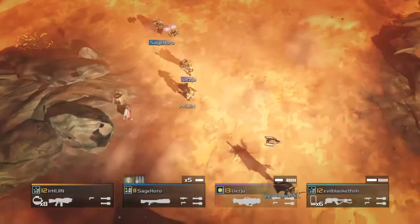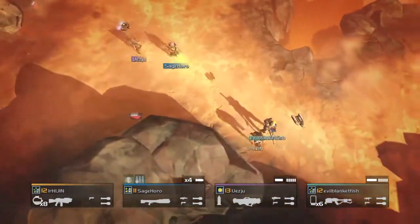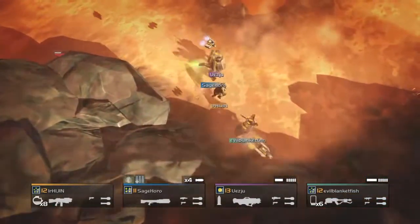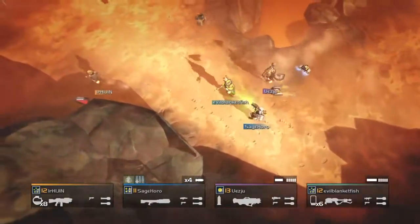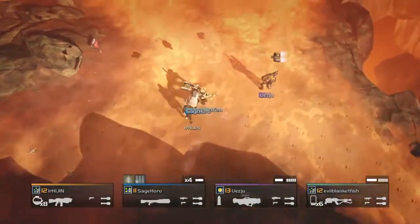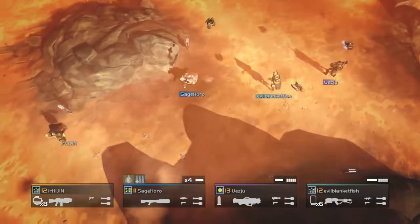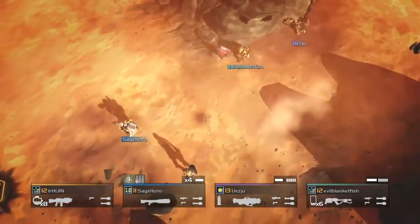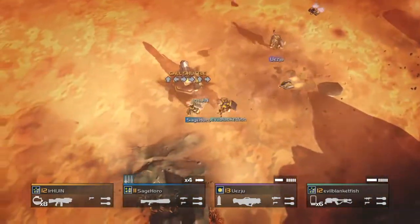He almost shelled Pat. I did shell Pat — I hit him once. Did he do damage? It might have been the one with cardio accelerator — might have been the delay. Oh yeah, there's a bunch of mines there. It's cause you're the one with cardio accelerator. You ran through them before they could blow up.